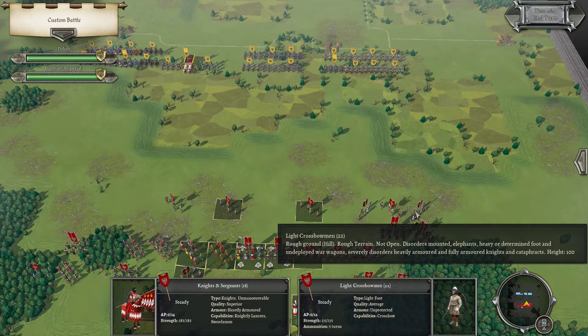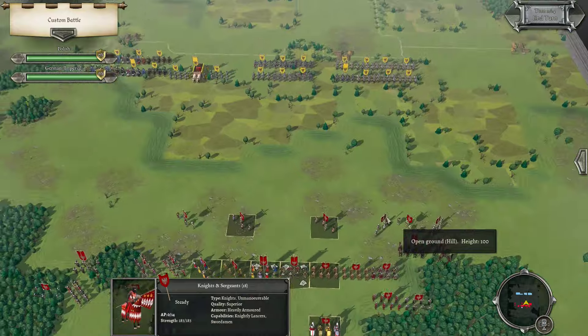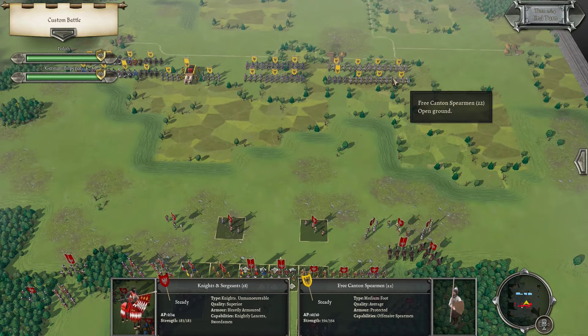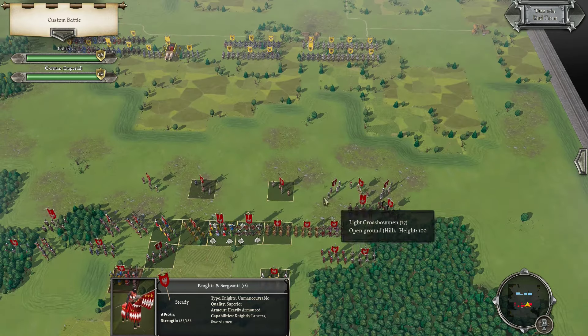I don't think the Crossbows are actually going to be able to get over here in time, so I might as well just use them on the Armored Spears. Shoot up the other Free Canton Spears and get pushed into those.